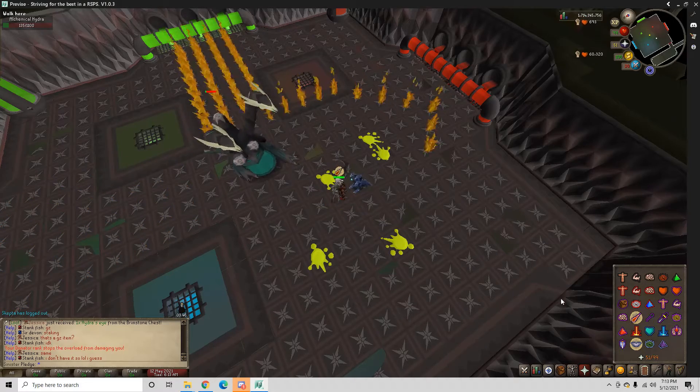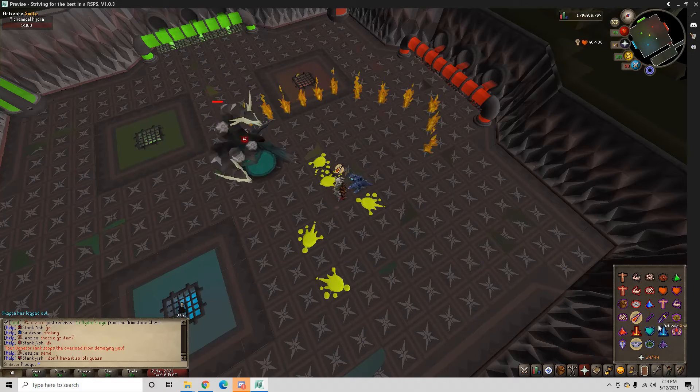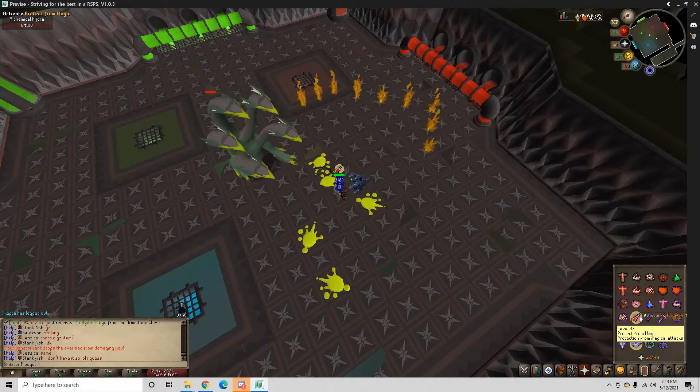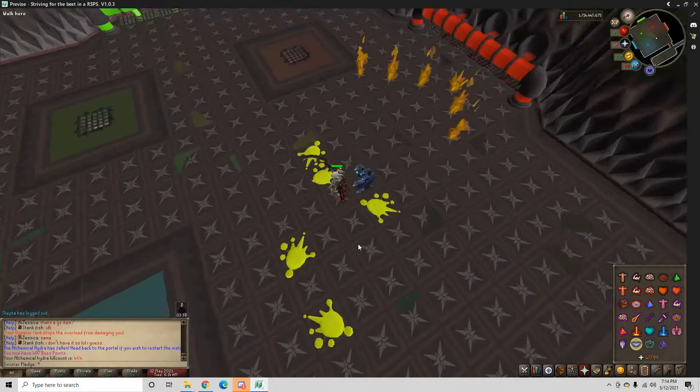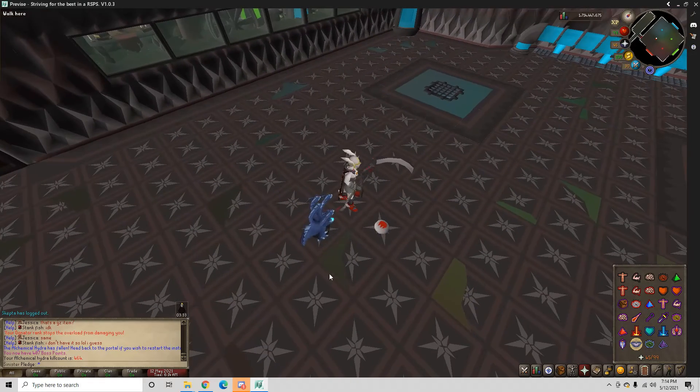And this one's pretty easy. It's just like the first phase. You just got to watch out for the poison. He throws that a little more than the first phase does. If you guys want me to make more guides, just let me know.